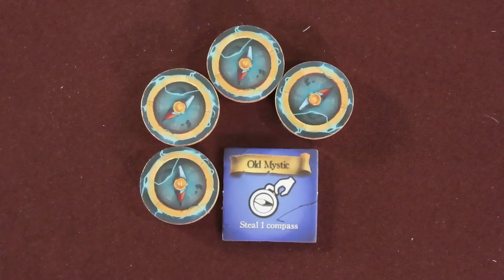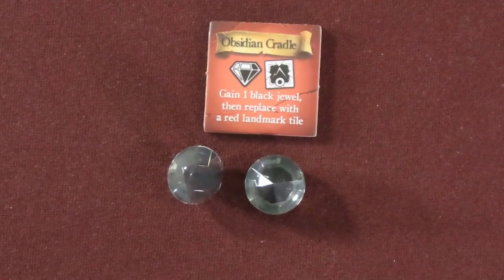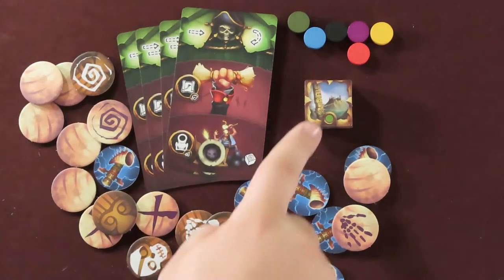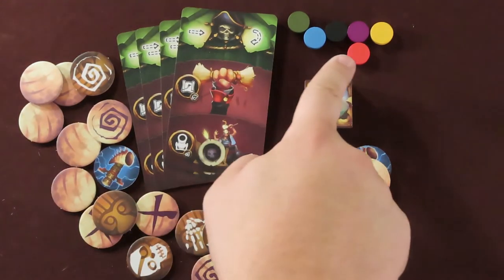There are several ways to prepare the game, since there are special variants included in the rulebook. I'll cover the base game and go over the variants at the end. To play the base game, remove the following: all compass tokens and 1 blue tile named Old Mystic; 2 black jewels and 1 red tile named Obsidian Cradle; 4 action cards with green at the top; all 6 green path tiles; round relic tokens, which include 10 totems and 14 shells; and 1 color disc per player.